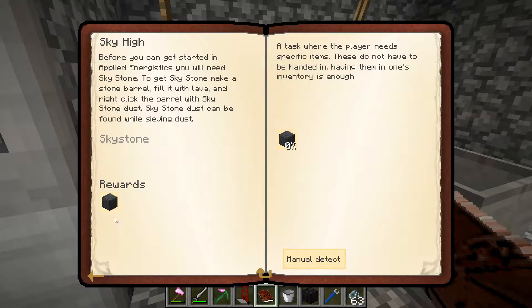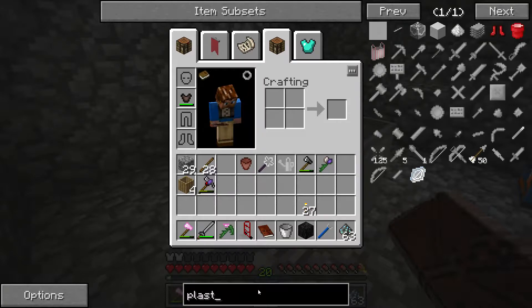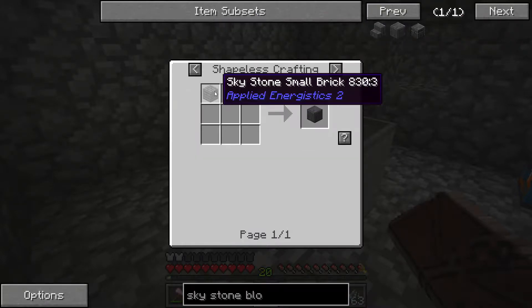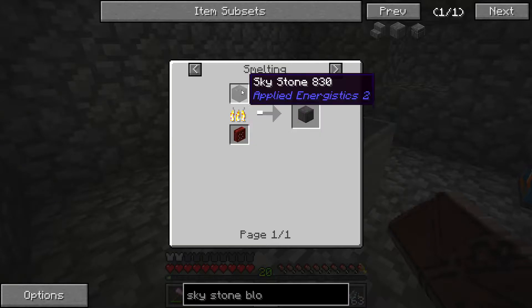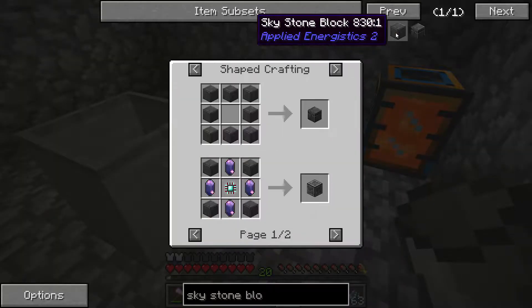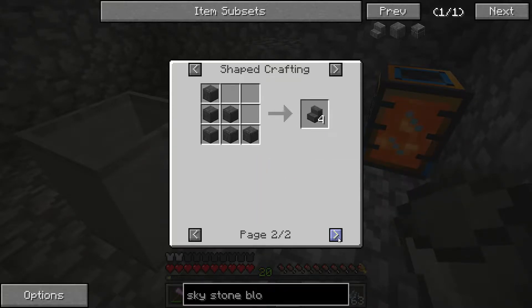Why did it not... how do I make a skystone block? I smelt skystone. Okay, because I feel like we're going to need it at some point. You use skystone for a lot of things.